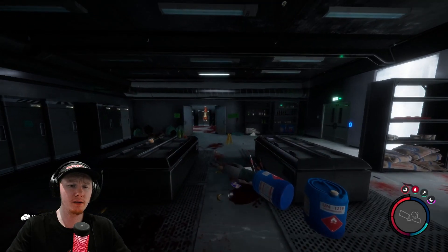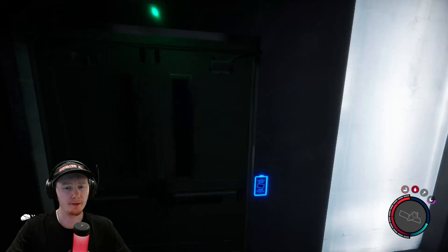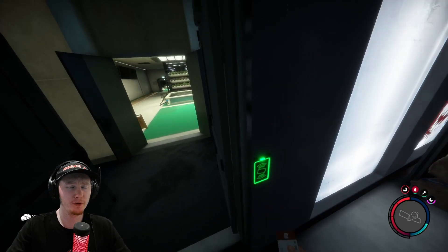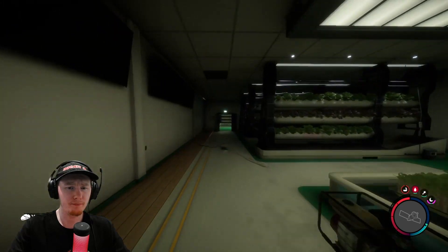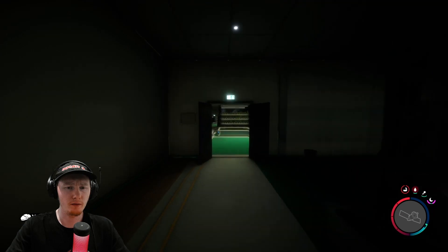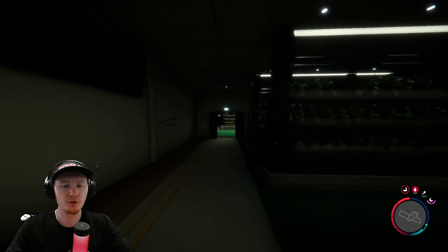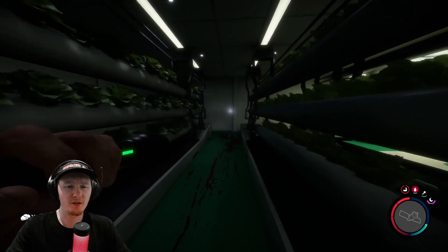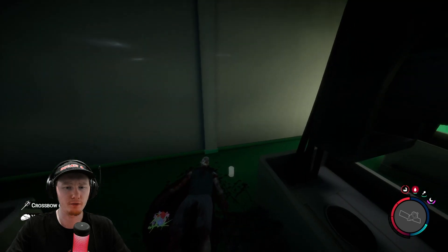Once you're down here you're going to go over to this door and this is where the key card comes in. So make sure you have the key card before you come down. I'm going to go straight into this room, across into the other room and it should be over by this body — and there it is, the crossbow.